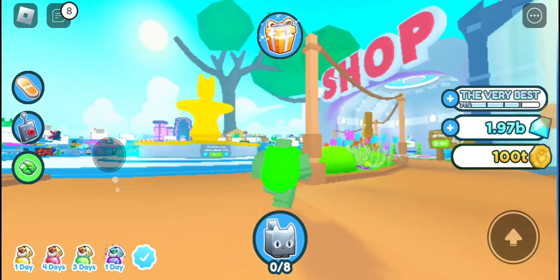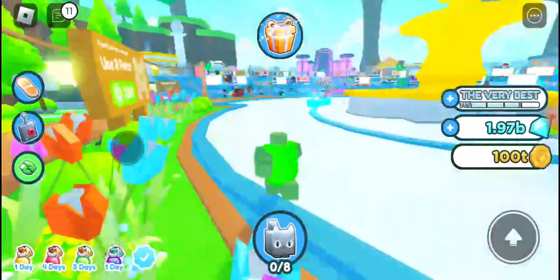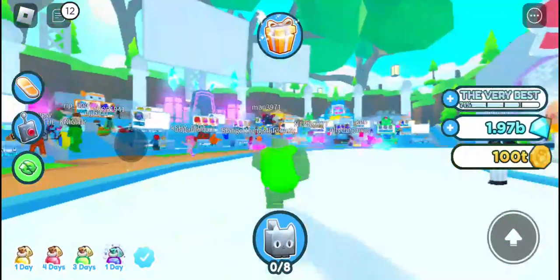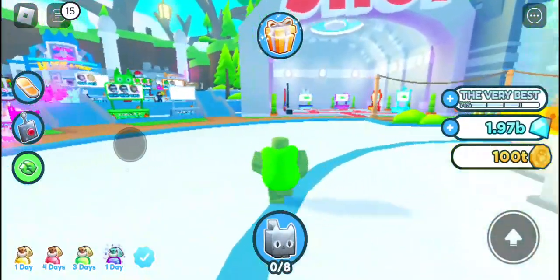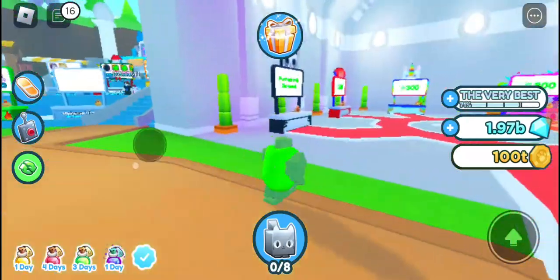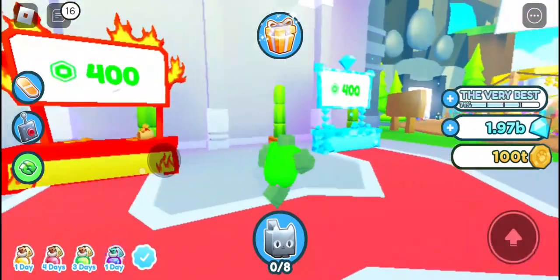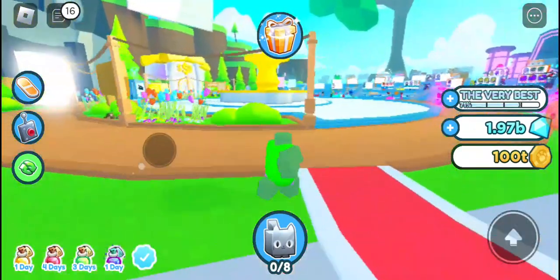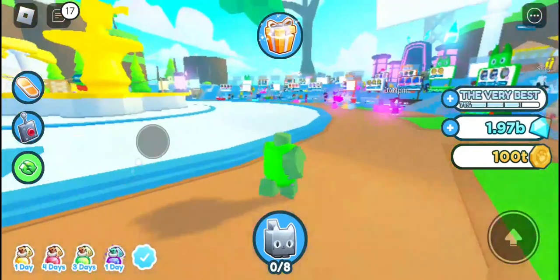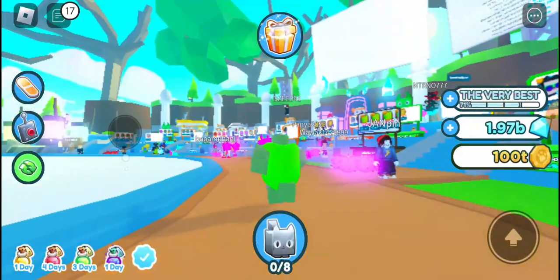So the whole trading plaza has been changed — it's laggy for me, but at least you can still hear me. All the booths are now over there; you can get new booth stands. We've got a panda, a parrot, a unicorn, a storm thing, a fire, and the diamond. There's also a new auction board.